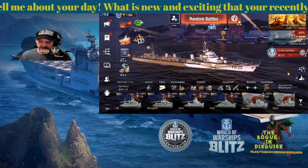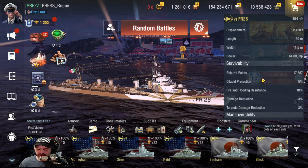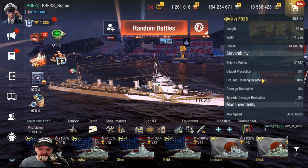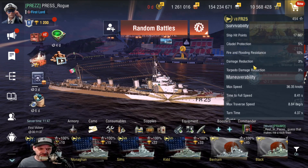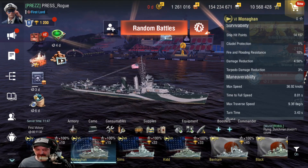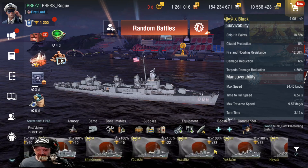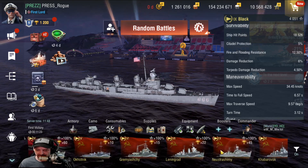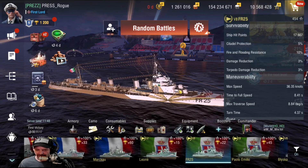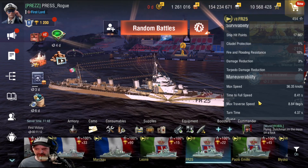That is going to be the FR-25. Now, the FR-25, according to its description, is built in 1921. It's got 2,450 tons, 130 meters long, and about 112 meters wide. 17,667 hit points is pretty average for most destroyers within that tier. Getting back into the FR-25 itself, being an Italian premium destroyer for tier 7, it's fair for its health pool — just fair in general.